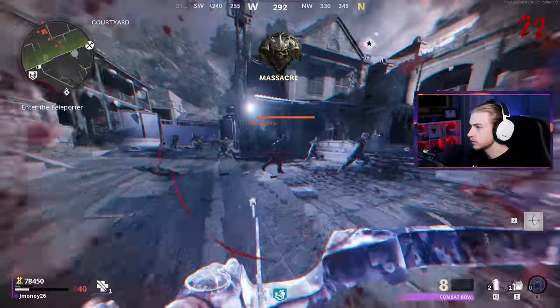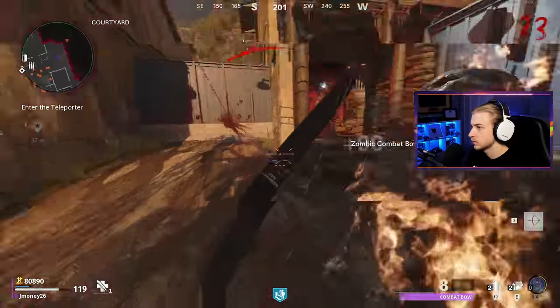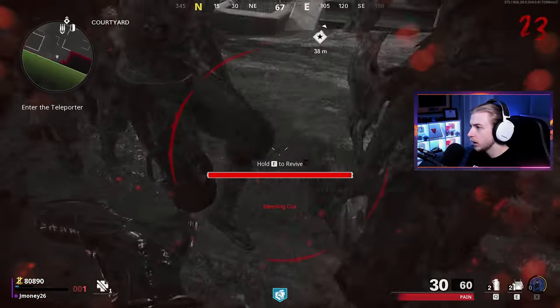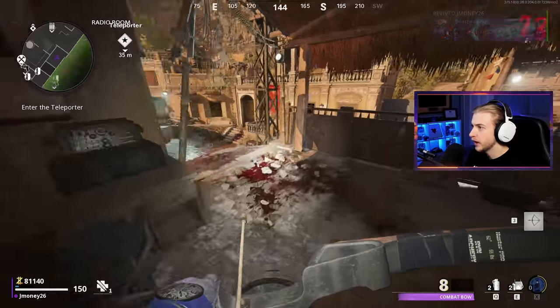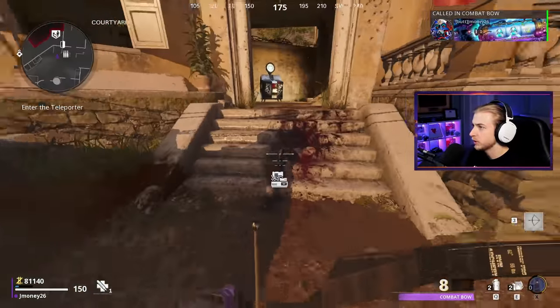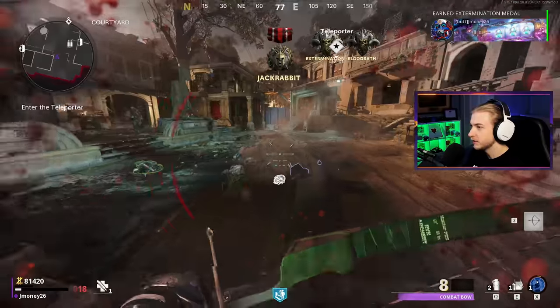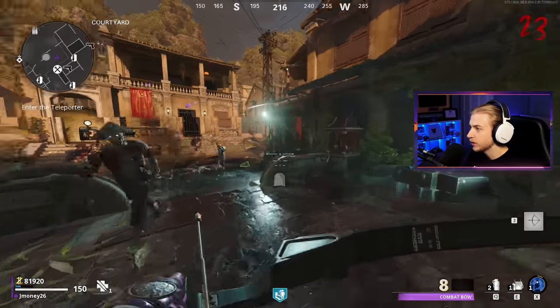Aether Shroud - almost got myself killed there. We got three more rounds, I think we can do it. I was actually standing on these zombies' heads. We used our quick revive. We still have a self revive - we should probably just grab it back just in case. Let's C4 here. Look at that - C4s are so satisfying. Actually take out the entire round with one lethal. It's ridiculous.